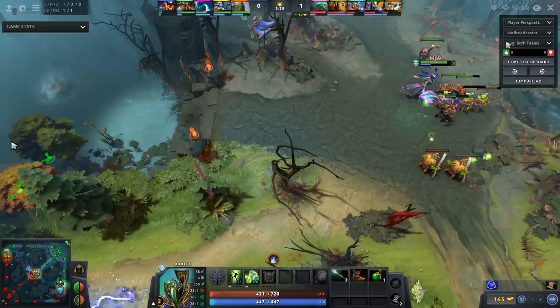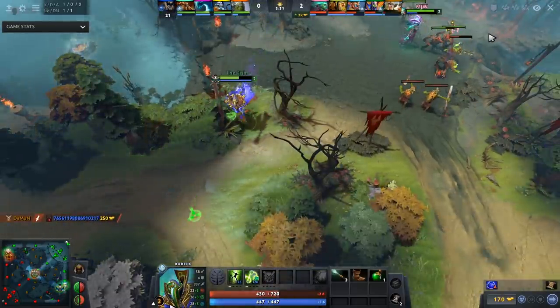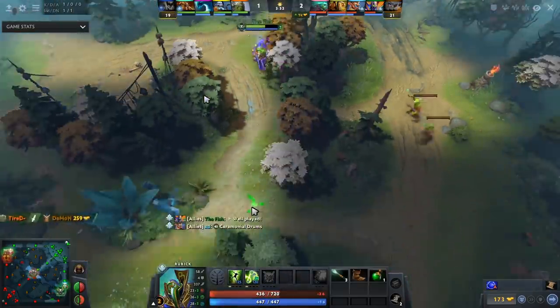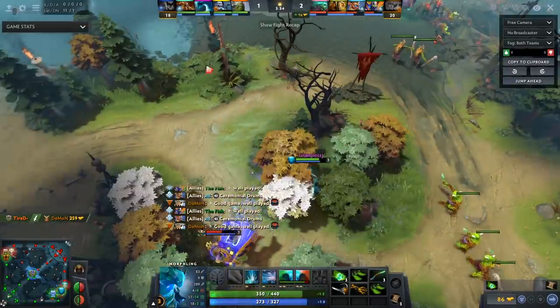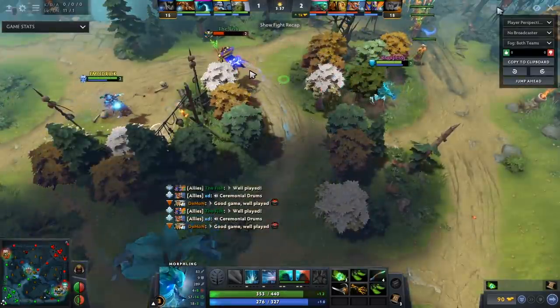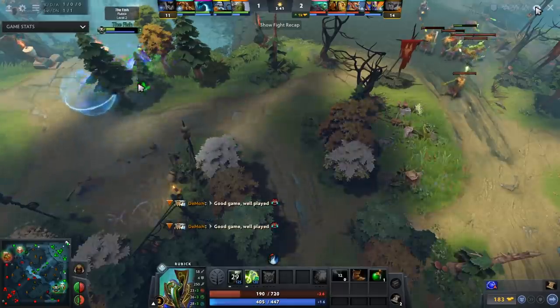Okay, some bad positioning here — this player, the Fish, has actually done this twice. This is kind of just irresponsible. There's nothing to do here. You can't contest the pull right now because you're half HP, and you don't know where Morphling or Lich is. There is a ward over here, you can tell by looking at the Morphling. But there's no play for him to make. It's sort of just an unnecessary attempt to have impact.